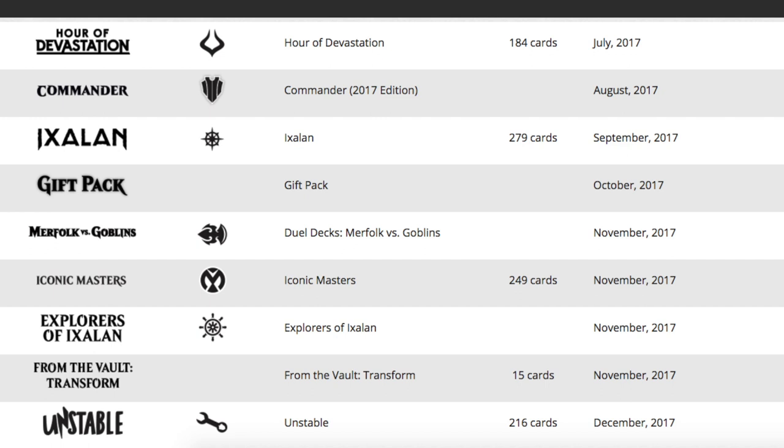Before we get to the Gift Pack, look at this — it's crazy. In November we get a dual deck, we get Iconic Masters, we get a completely new set, and we get From the Vault. Every month we get something, which is good, but it's also surprising. In the month of November it is insane that we get four products back to back. And then in December we get Unstable, so it's like we get a giant set every single month almost.